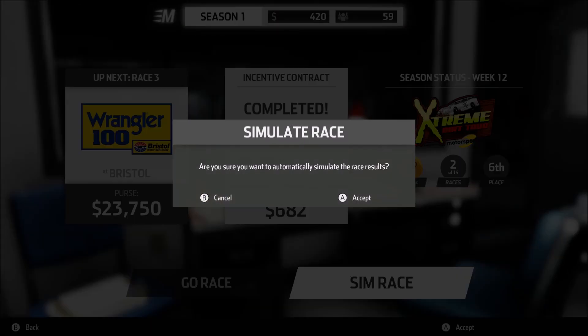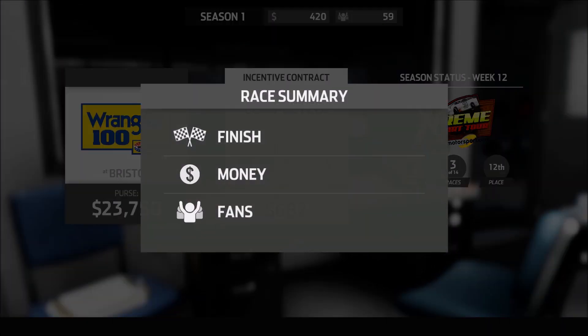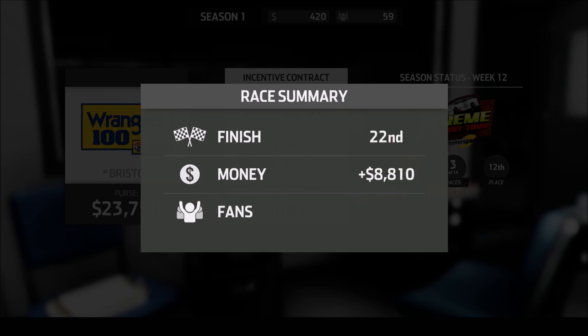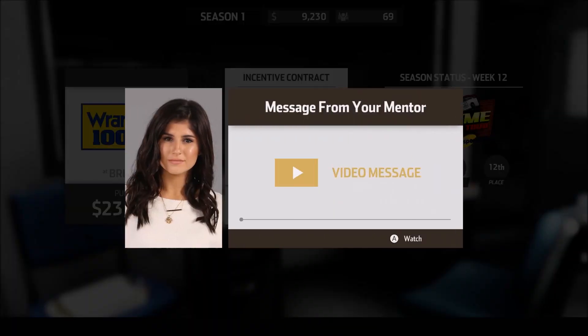Let's go ahead and simulate that one. We'll choose our normal chassis. We finished 22nd — that is certainly not an easy victory. But we earn $8,800 and 10 more fans. We've got more family that keeps showing up — we're up to 69 fans. And we've got a message.